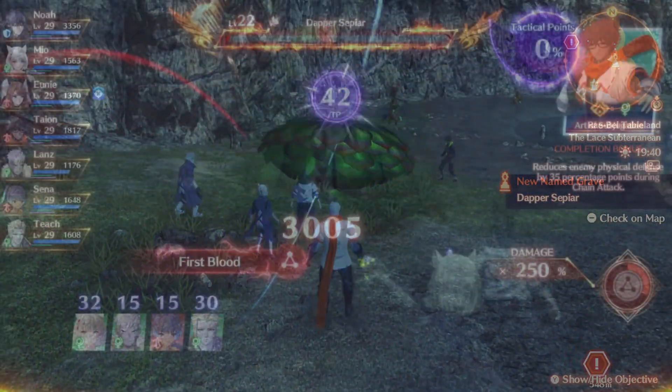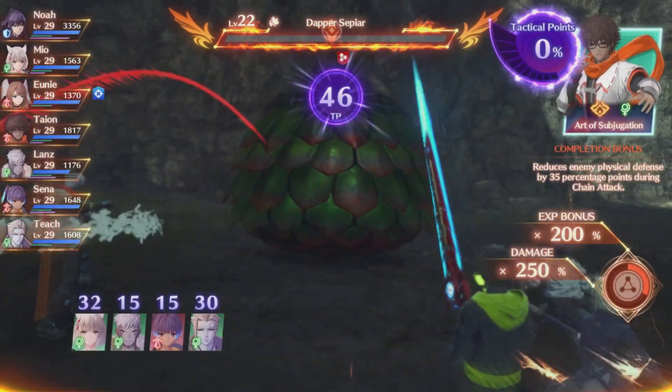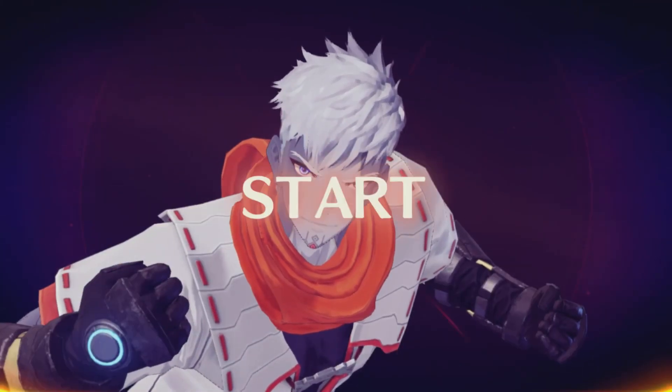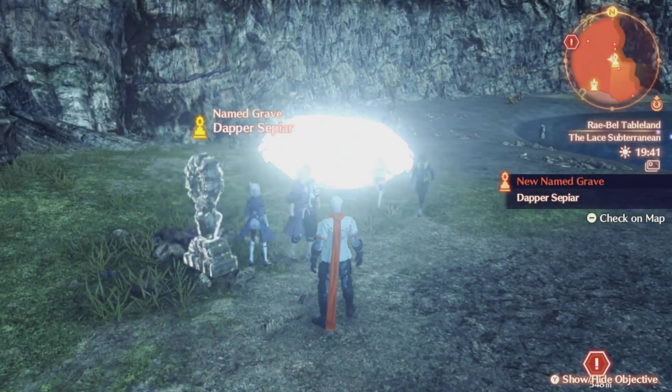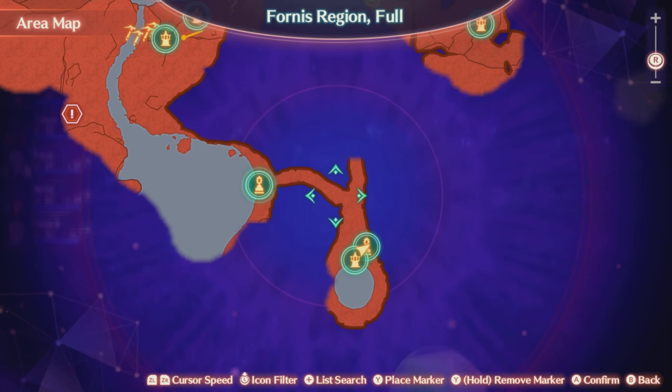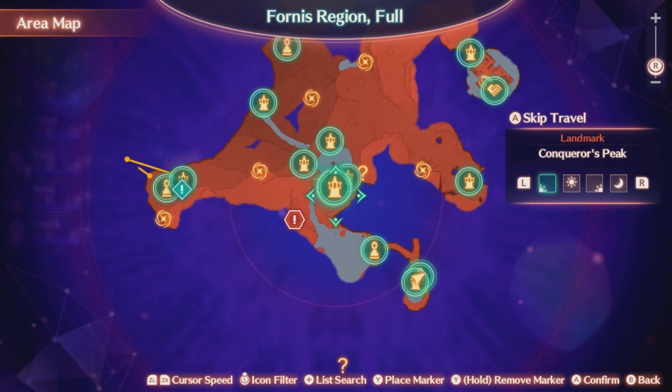This is gonna be really cool and kind of simple to do. It's all about doing overkills when it comes to elite enemies in Xenoblade Chronicles 3. If you take them into overkill status, you're going to get huge amounts of XP.